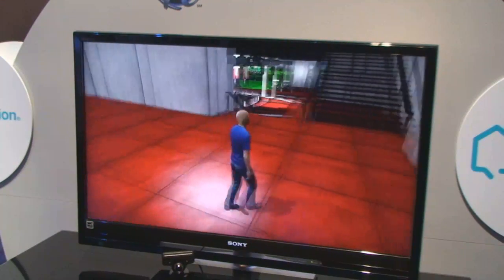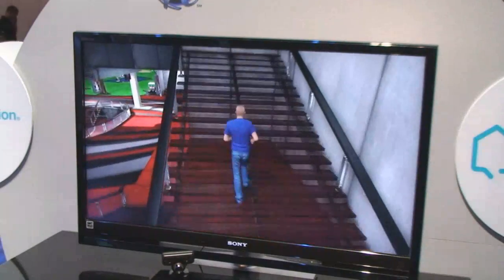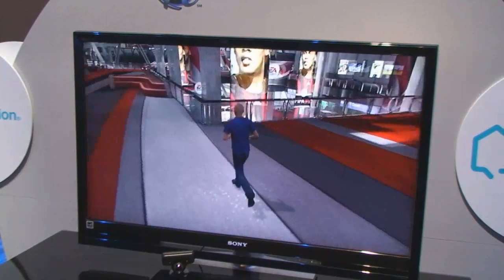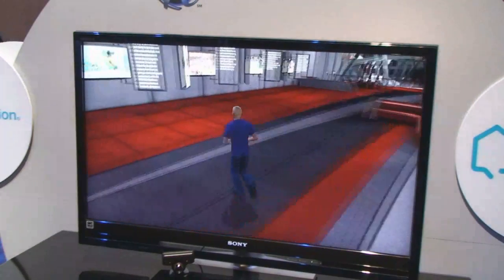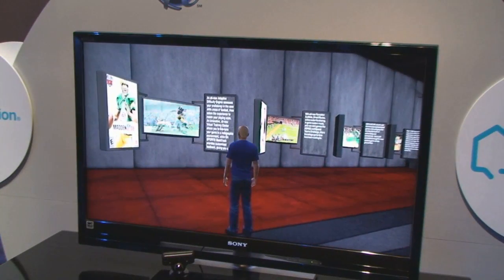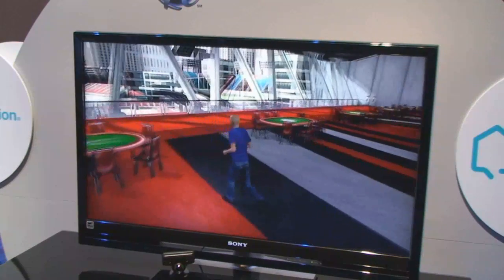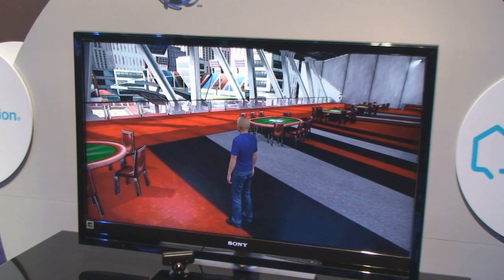If I take you upstairs, there's actually a number of kiosks where you can get information on brand new products that EA is releasing or has released. There will be screenshots, a description of the game, and lots of the latest info with regards to our product launches. Up here we've got some additional tables. Now you'll notice the tops of all the tables are green right now. When we actually launch there will be green, red and black tables, so you'll need to actually earn your way up to the right to play against people at the high roller table.